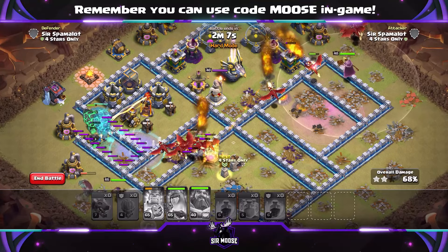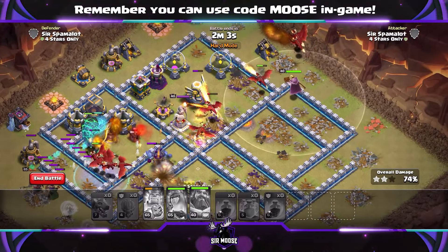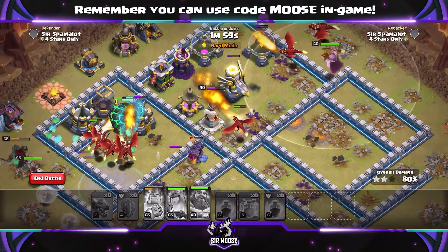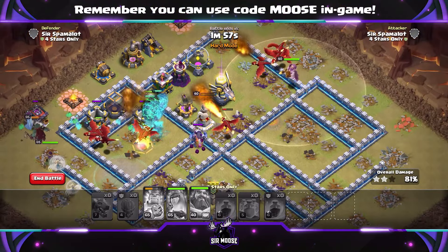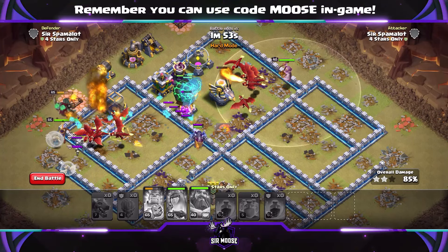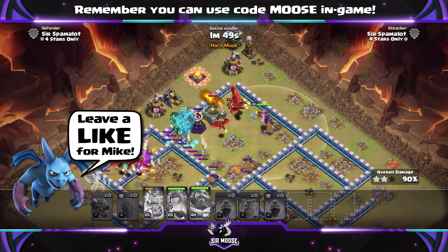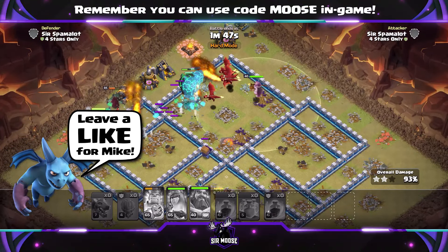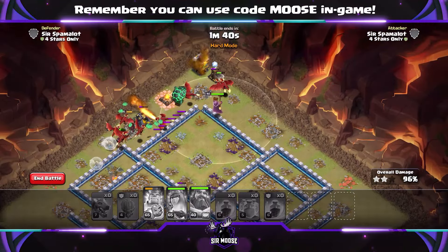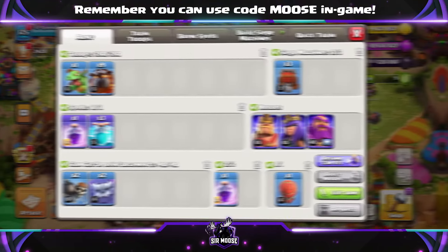That makes a massive difference. Watch out with your Lava Loons for the enemy Queen — she can really take out a lot of Lava Loons quite quickly. So if you can take out the enemy Queen with your Queen and King, try and do that. Or maybe send in your Dragons and Grand Warden to take out the Queen as well. As you can see, that was easy — lots of Dragons left and the Lava Loon too. I think that was Larry the Lava Loon.